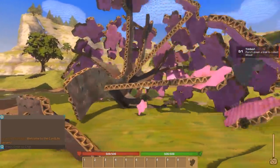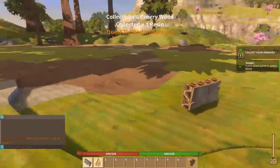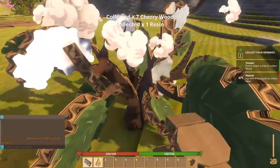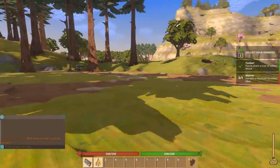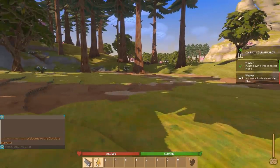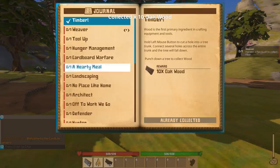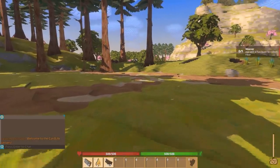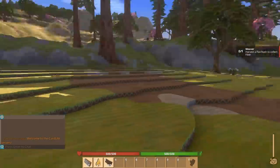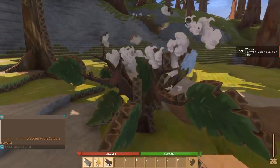Timber! We got some wood. Grab all this — oh, we got some resin too. There's like a reward system — very neat! It says 'harvest a flax bush to collect fiber.' Let's go check this one out over here.